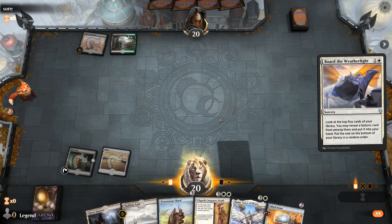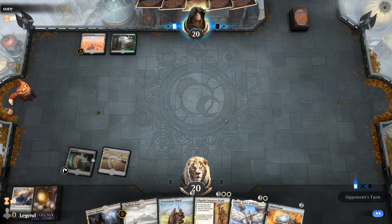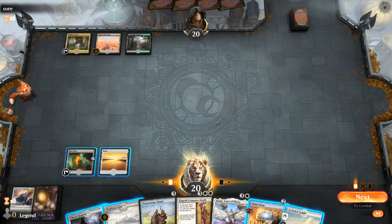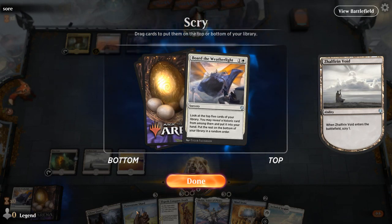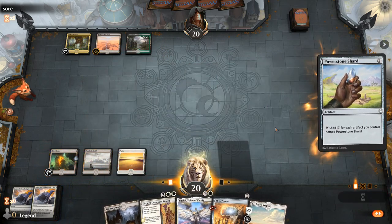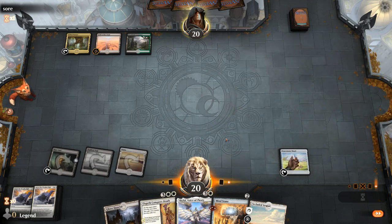We're facing a Field of the Dead deck, so this Ghost Quarter is going to come in handy. I'll take the Mind Stone. Flying creatures are a good way to handle Field of the Dead, especially Lyra Dawnbringer. Now I guess I could play the Void. Another Border Weatherlight — so this turn I play Shard, next turn I can play Mind Stone. At this point I'm also actively digging for Karn, which can find Crucible to combo with our Ghost Quarter.